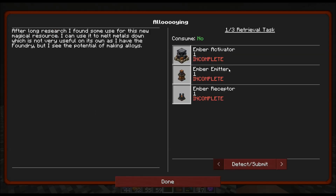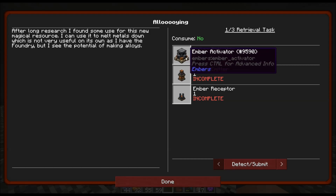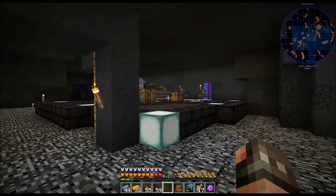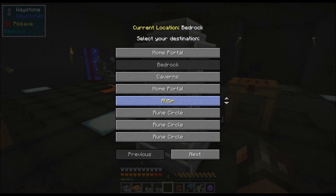Okay, the next quest is ember activator, ember emitter, ember receptor. We are going to make these for this quest and then get rid of some because it's a lousy way to make ember, but we do need it to finish the quest and to craft the next piece. After long research, I found some use for this new magical resource — I can use it to melt metals down, which is not very useful on its own as I have the foundry, but I see the potential of making alloys. This is how we get bronze. Hopefully we've managed to get another ember shard — yes, we have. Let's jump back upstairs.